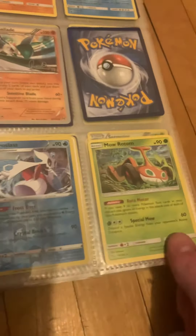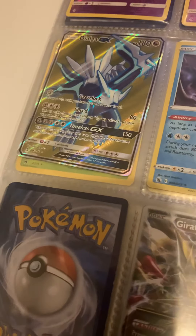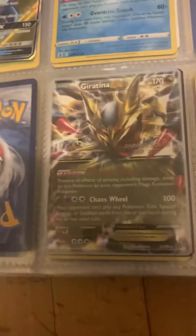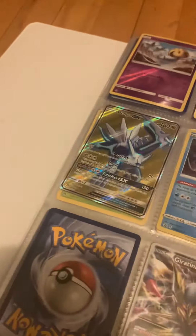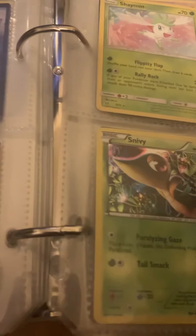I have this Mow Rotom — once I get a regular Rotom it's gonna get replaced, because I have a section later in the binder for alternate forms. I have this Giratina GX — it came from the World Championship deck I got every year for a while even though I never used them. There's a shining Arceus card too. I have most of the Sinnoh legendaries — I'm just missing Azelf, Darkrai, and Heatran for the Sinnoh legendaries.